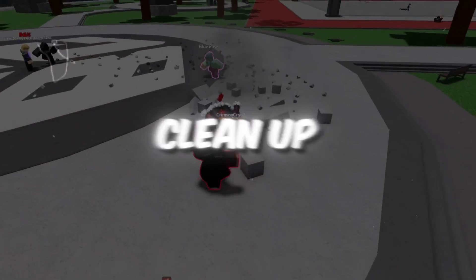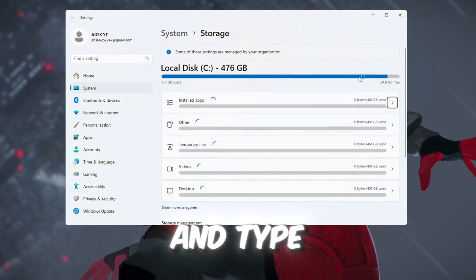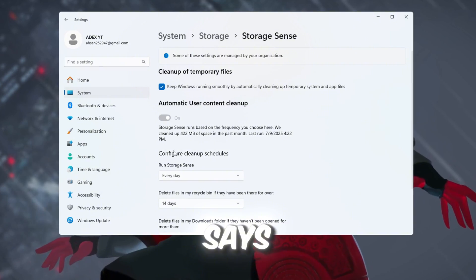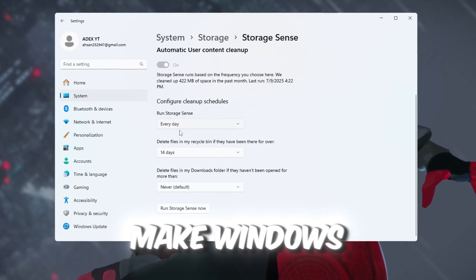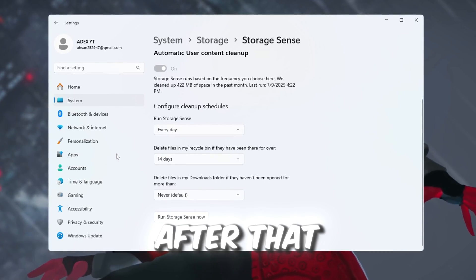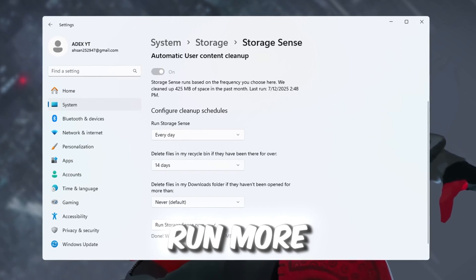Step 7: Use Storage Sense to clean up Windows for Roblox. We'll clean up your PC using a built-in Windows tool called Storage Sense. Open Settings, then go to the search bar and type Storage Sense. Click the option that appears. When the Storage Sense page opens, find the switch at the top and turn it on. Next, click Configure Cleanup Schedules. Set Run Cleanup to Every Day, and set Delete Files in Recycle Bin after to 14 days. After that, scroll down and click Run Storage Sense Now to clean your PC right away. Doing this often keeps your PC clean and fast, which will make Roblox run more smoothly and with fewer lags.